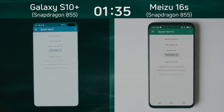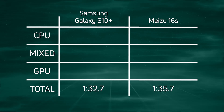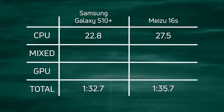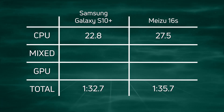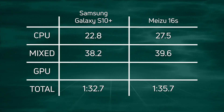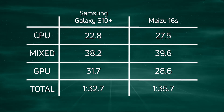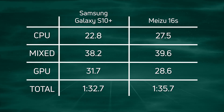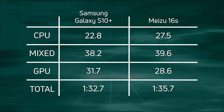Let's break down those scores. Looking at the total times, the S10 Plus was 3 seconds ahead of the Meizu 16s. When you break that down, we can see a big difference in CPU time: 22.8 seconds for the S10 Plus compared to 27.5 seconds for the Meizu — and certainly the SQR Lite had a lot to do with that. In the mixed CPU and GPU results we see 38.2 compared to 39.6. But interestingly, in the GPU category the Meizu was actually faster, with 28.6 seconds versus the S10 Plus's 31.7 seconds. However, when you add it all up, the S10 Plus was still three seconds faster overall.